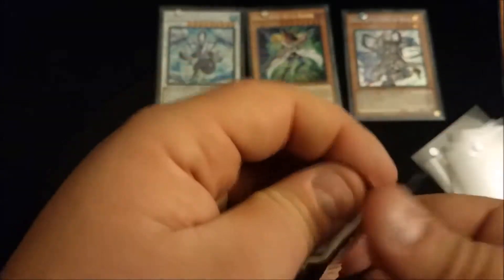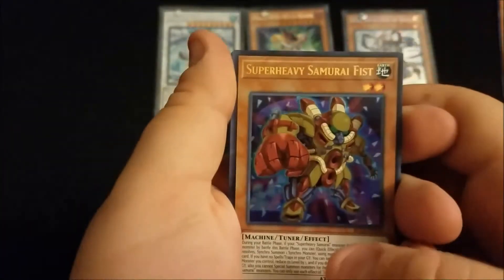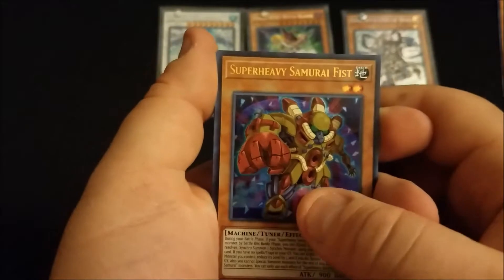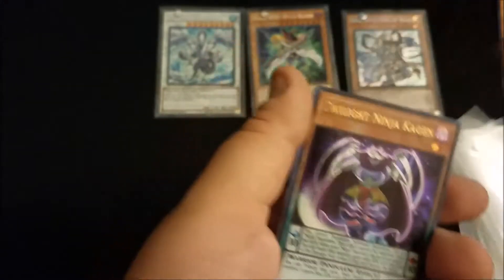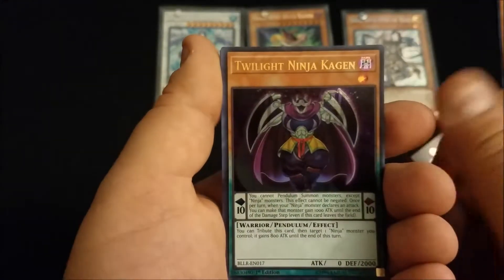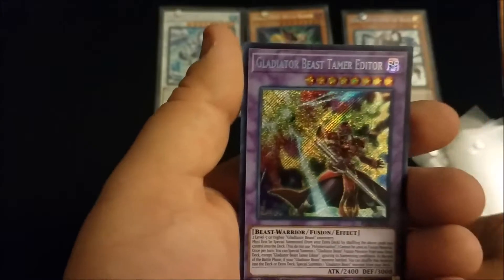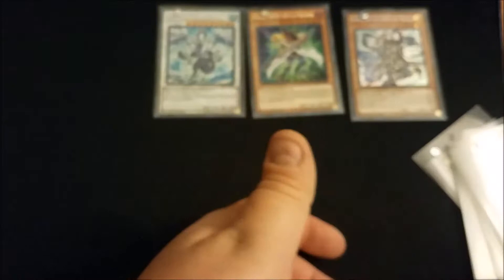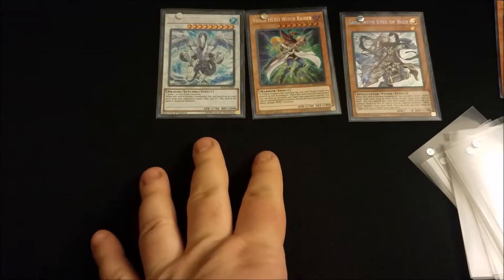Last pack of the second opening. Super Heavy Samurai Fist, Lumina Lightsworn Summoner, Felice, Twilight Ninja Keegan, and Gladiator Beast Tamer Editor. I want to actually make a Gladiator Beast deck — I don't know how good it's gonna be, but it'll probably be pretty fun.